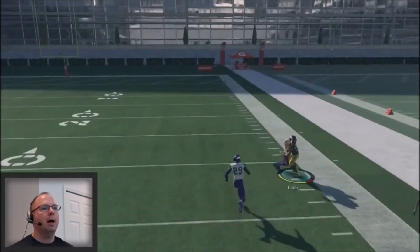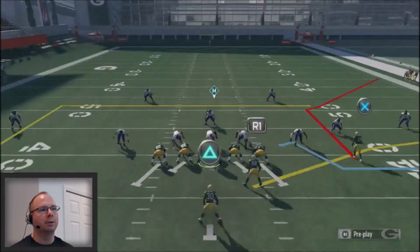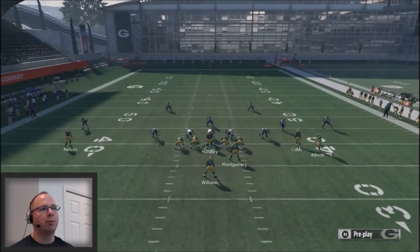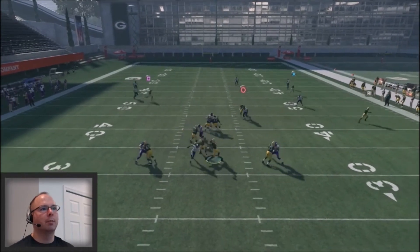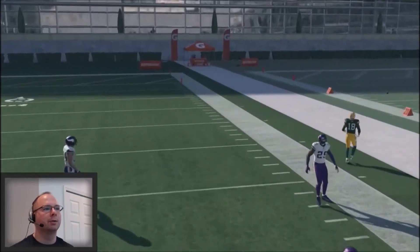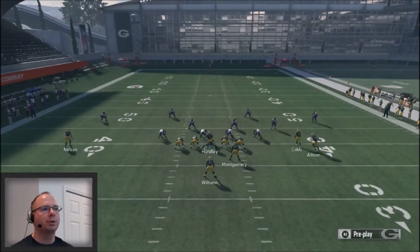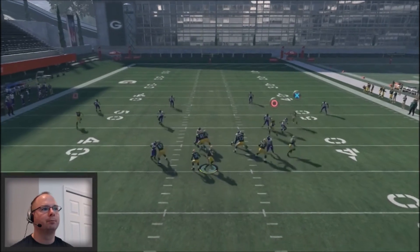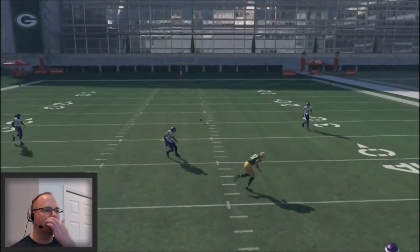You've also got this deep corner route — I forced that ball in there. That's basically what you want to be looking for in man coverage for the deep corner. A lot of times it's going to get wide open, but here I was just forcing it. Really, you're going to be looking to those three route progressions. You've also got that deep crosser, which can definitely get you some pretty good yards.